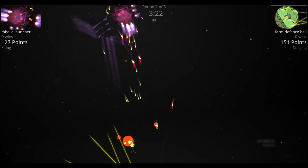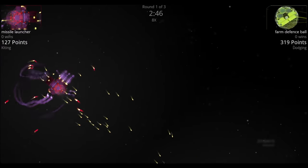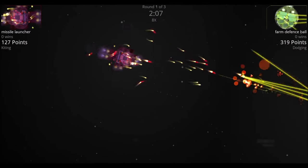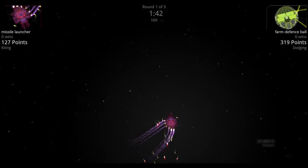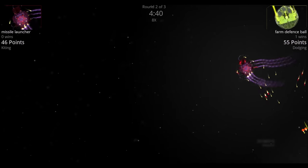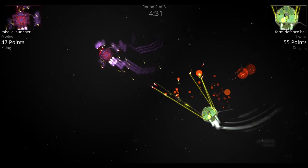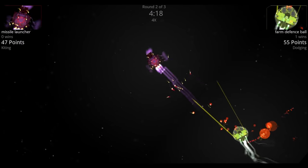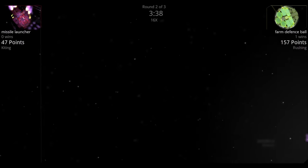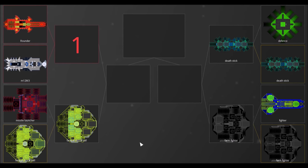At 8x speed, the Farm Defense Ball gets a couple shots off but the Missile Launcher evades. We bump up to 16x speed and have completely lost visuals on the ships — going off the result: Farm Defense Ball wins round one. In round two the Farm Defense Ball does a ramming maneuver against the Missile Launcher. At 16x speed again, the Missile Launcher gets cornered and the Farm Defense Ball wins the round.